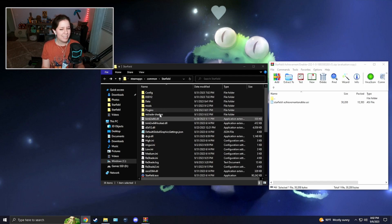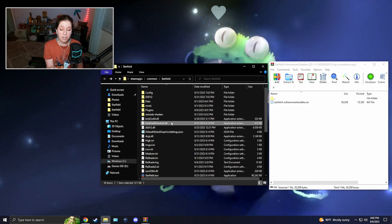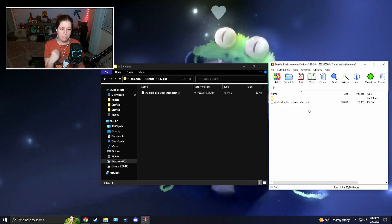Your folder should now look like this: you should have the bink2w64.dll (the new one you downloaded) and the original one you renamed to 'hooked', and then your plugins folder which contains the .asi mod file. That's all there is to it.